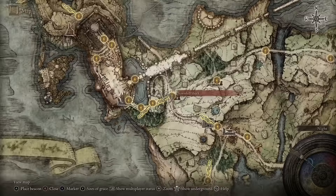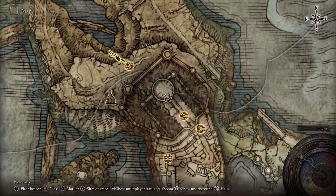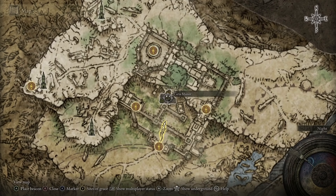Providing you have made your way to Liurnia Lake, you can do that by going to Stormhill Shack, following the path all the way up, and at the end of the bridge drop down to the left, follow it into the rock formation, round to the left-hand side — there will be a passage in there. You follow that all the way round and go around the outside of the castle. Or, if you have defeated Godrick and made your way out of the castle to Lakeface and Cliffs, then come all the way up here, over on the top left, and access Caria Manor.